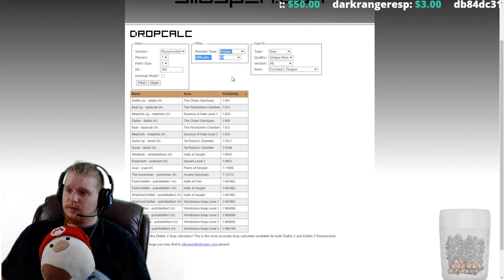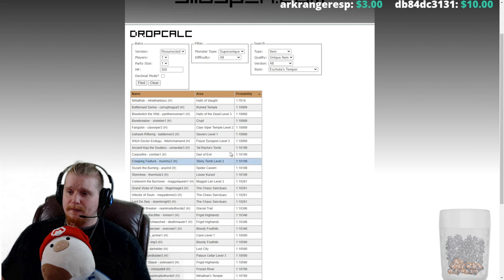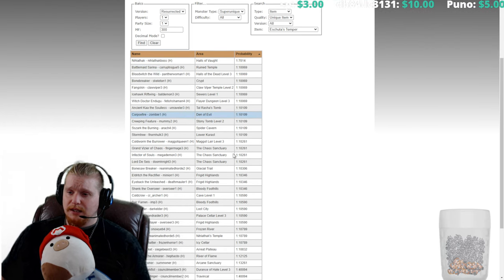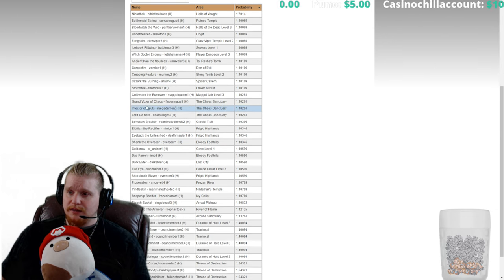Let's take a look at super uniques real quick and see what kind of probabilities we have. Not the greatest — 1 in 10,000 on a lot of these, and many of these aren't great to farm anyway. You could farm Corpse Fire in Hell difficulty though — that's actually not bad, he's pretty easy to find, and it's 1 in 10,000 on him.